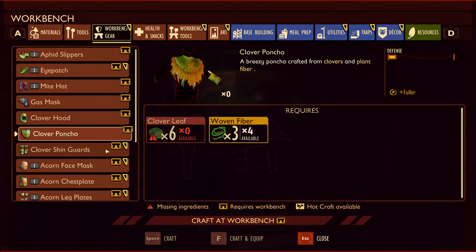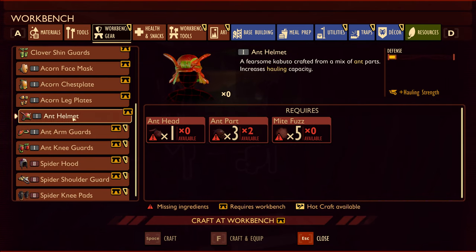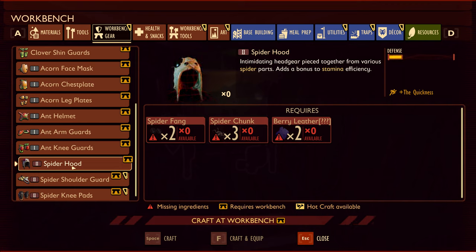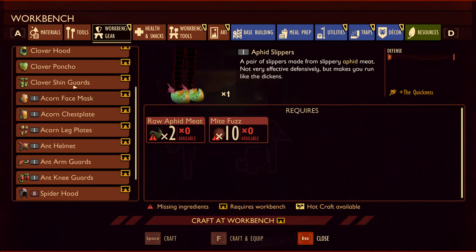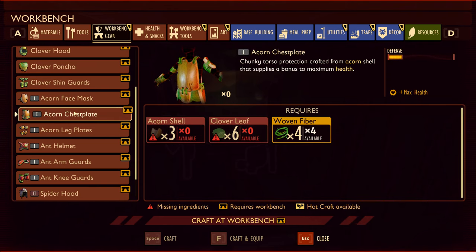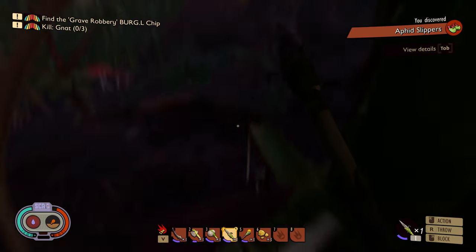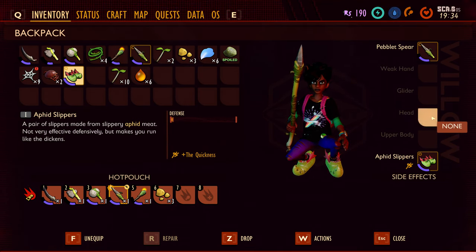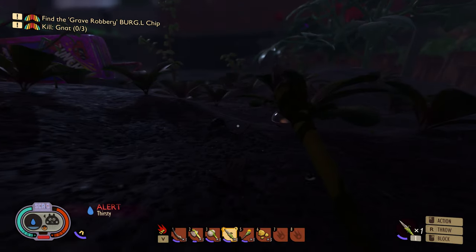Acorn - yeah, that's definitely more defence. Ant helmet needs ant head, ant part and mite fuzz - a bit more defence and extra hauling strength. Spider hood gives quickness - I'm assuming that makes you faster. For now I think I'm going to have the aphid slippers and the acorn chest piece. I'm thirsty. Let's equip these aphid slippers. Upper body and head - can you not equip legs as well? Is it legs and feet as one category? Kind of sucks a little bit.